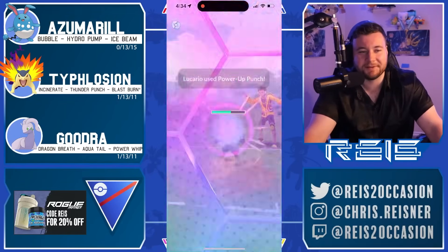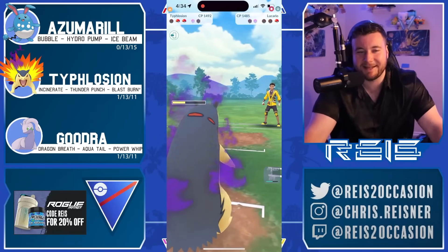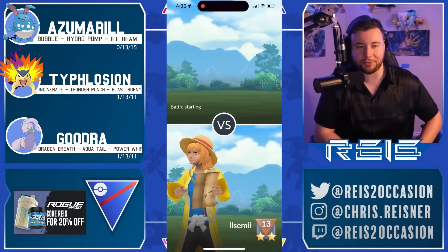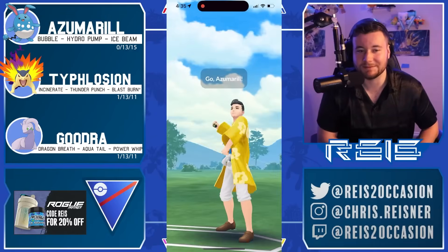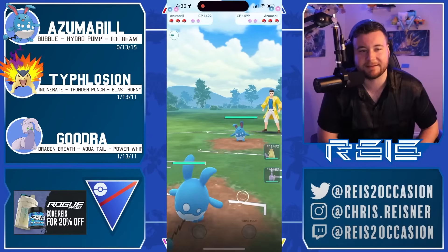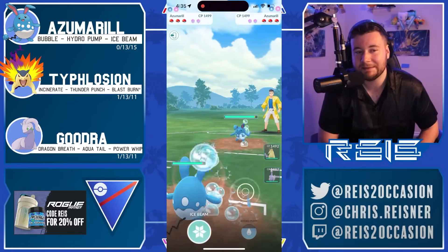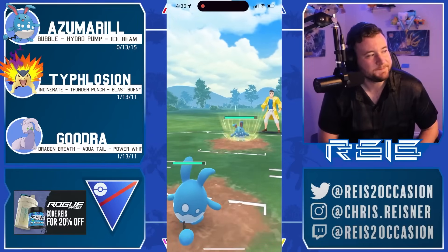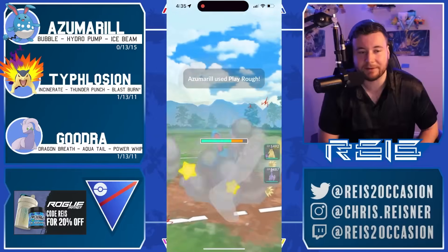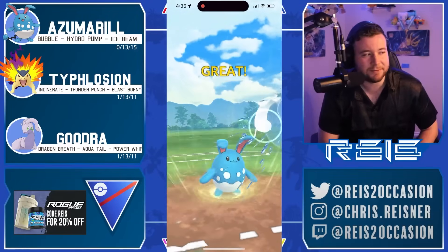We see Lucario enter the battlefield — dude, Lucario is not going to appreciate this Incinerate damage. Three Incinerates, all it took, to knock out Lucario. Next opponent — Azumarill! But this is where you want to see Play Rough. Not having it here kind of hurts you.